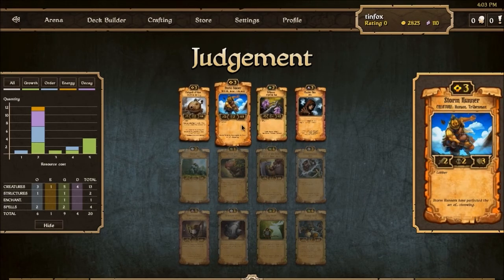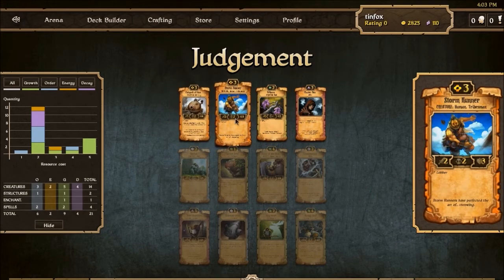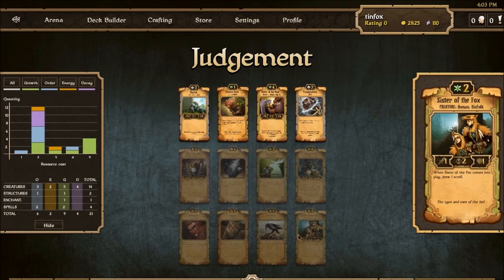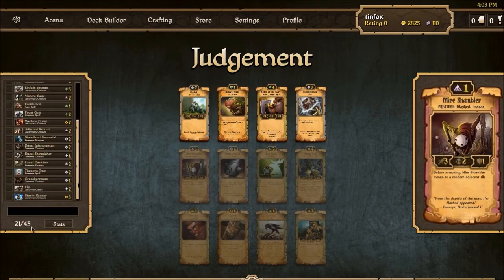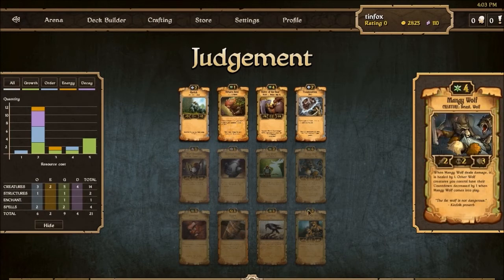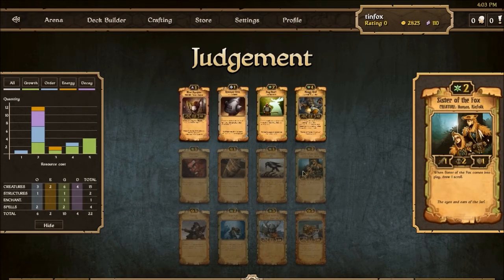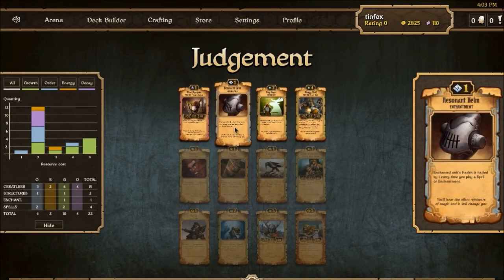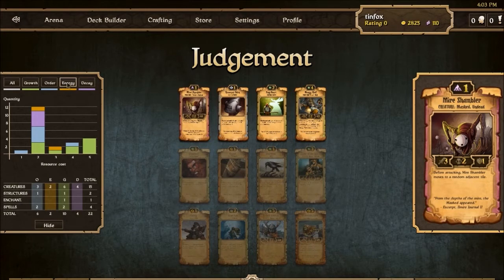Oh yes, a curse! I don't play ill thorn — I'm fairly certain you just don't play ill thorn. We'll take this storm runner in case things go crazy. Sisters of the fox — I'll be happy to get. I see no wolves. We're almost halfway there. Sisters of the bear are a sure pick, kinfolk veteran is our other sure pick. Staghart maybe. I wish these were toggles — I wish I could toggle on and off so I could say all and then turn off decay.